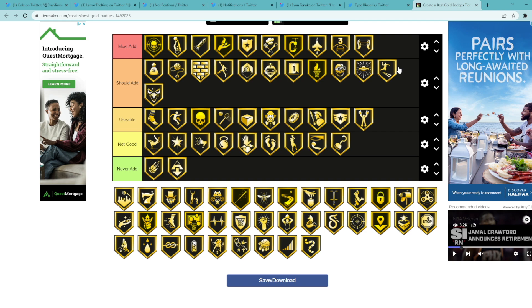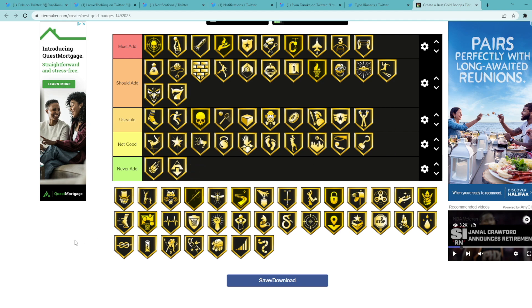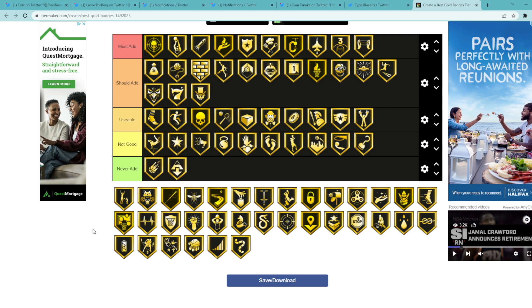Limitless Takeoff is a should add — it's a really good badge as well, gonna help you guys dunk from farther out and just help with dunks in general. Lob Save Finisher is not good unless you like throwing lobs — I play on next gen so I won't really need to throw lobs. Lucky Seven is another should add. I think should add is gonna be the category with the most badges because there's a lot of badges in the game you should add. Menace is another should add — it's a good badge, not must add but better than usable.